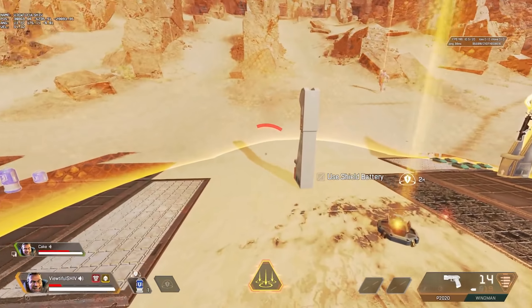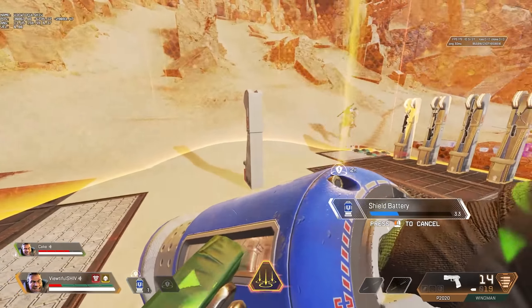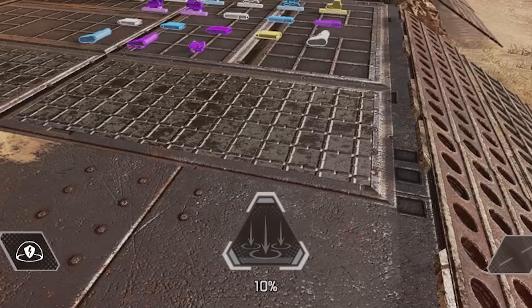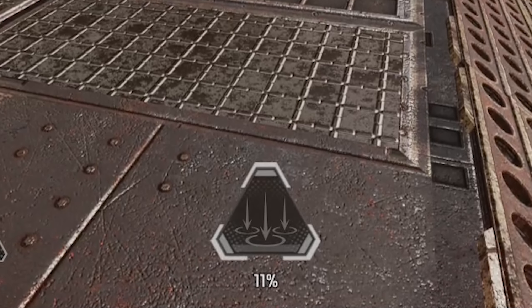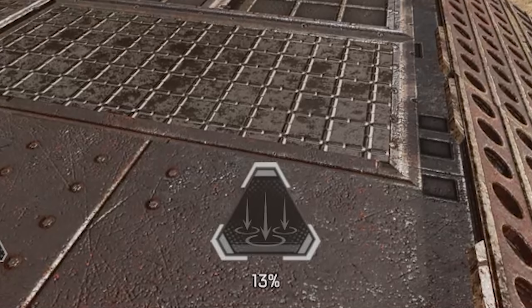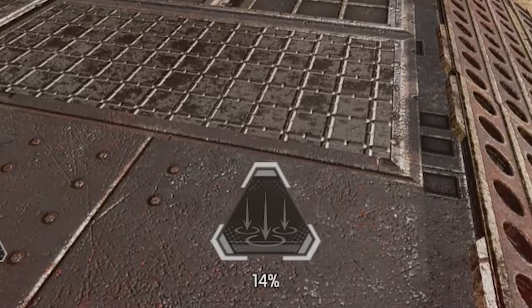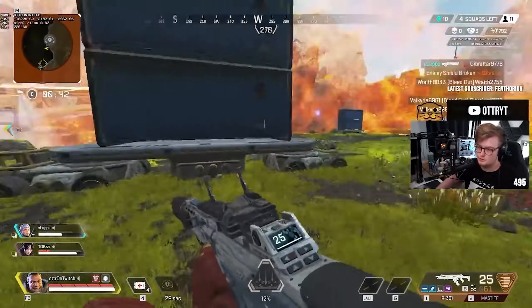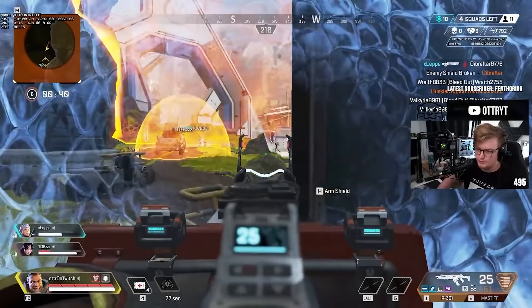You can also use the Defensive Bombardment to hold off a team from pushing you, clearing a high ground or position and taking it yourself, or to force enemies out of cover. No matter what you choose to do with it, the result has to be huge, as this ultimate has a hefty cooldown of 4.5 minutes. If you don't carry ultimate accelerants, odds are that you're only going to get to use it once in the mid to late game. Keep this in mind and try not to use it wastefully.